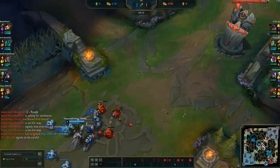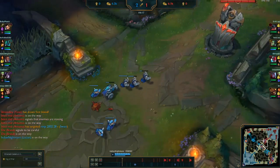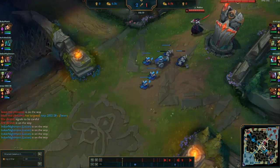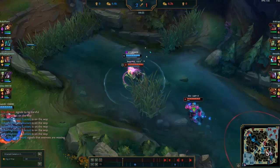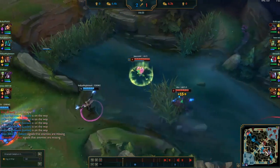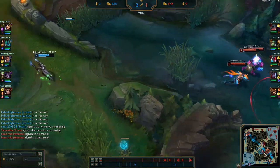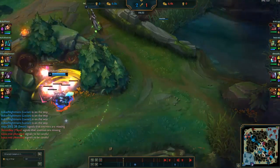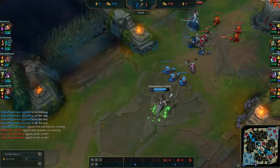He's going to continue shoving into my tower, which I'm not sure is a good idea — he could have frozen the wave to bait me up for damage. There's a skirmish in the river while I collect the minion wave. We force them out of the river; my laner takes quite a bit of damage and is down to half mana. That's good for me — meanwhile I'm freezing the wave.